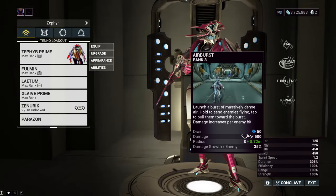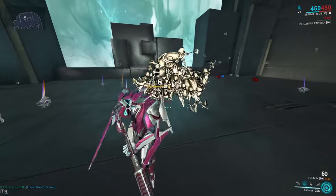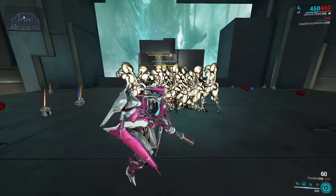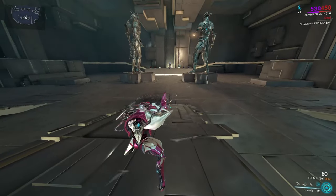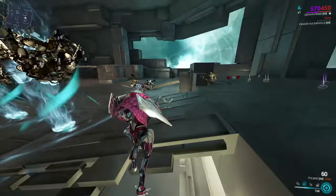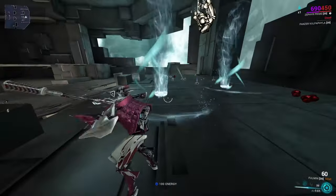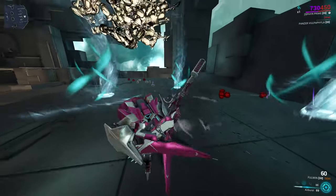Zephyr's second ability is her grouping ability, Air Burst. Air Burst is a relatively simple ability — on cast, it will group enemies into a tight little ball and ragdoll them. This synergizes really well with our Tornadoes because even though they have a decent range, you can use Air Burst to pull enemies into the Tornadoes when they otherwise would not have been able to reach it. It also does apply the Slash status effect to them, but it's very strong for grouping enemies.